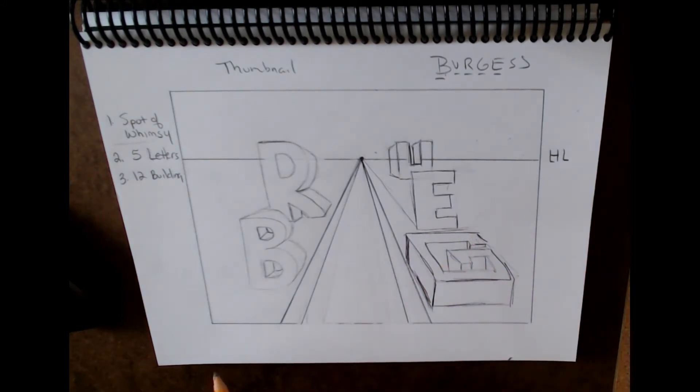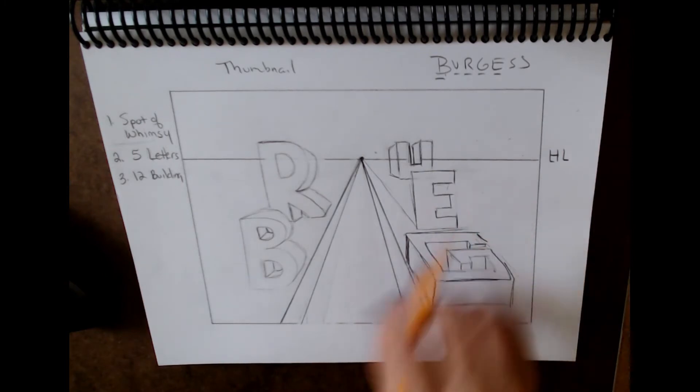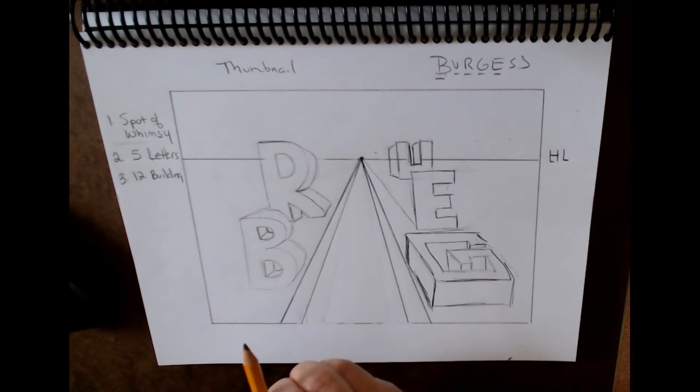Having this kind of plan sketched out is going to help you quite a bit when you get to your big paper and start to do this for real. You'll know where the spacing is already. You don't want to finish a beautiful letter and then find out you should have moved it over two inches — it just helps you figure these things out.